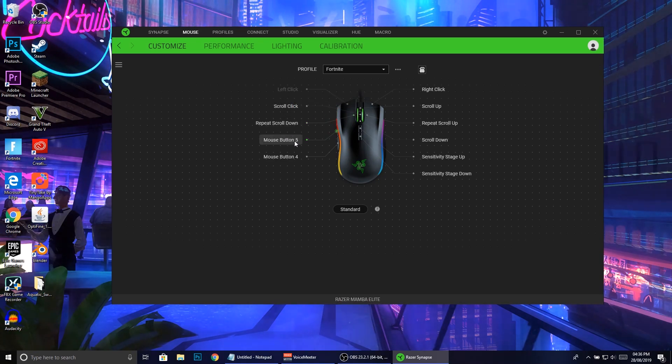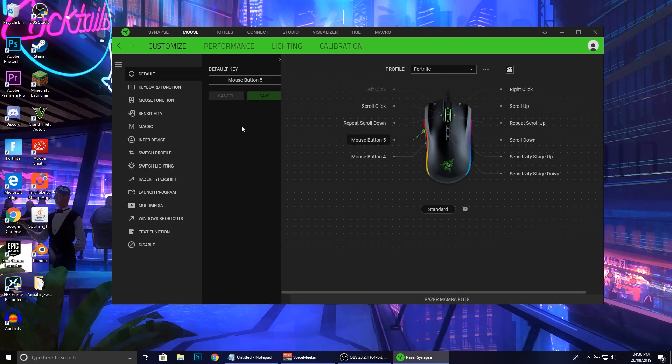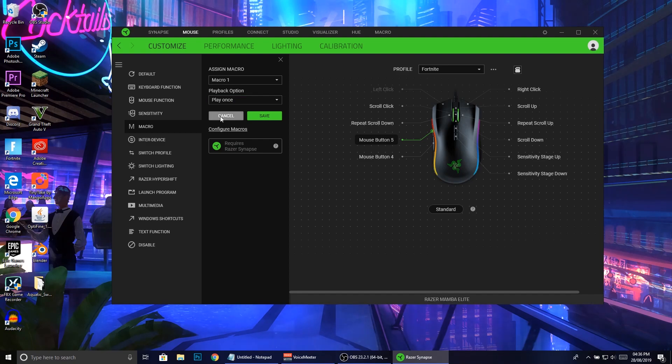Some software actually allows you to change the left click but that would be really annoying because every single time you click it will click like 20 times. So it's better if you program it to one of these programmable buttons - a lot of you probably have these on your mouse. I'm going to use this one here called mouse button 5, I'm going to click onto it and press into macro, and then we're going to create a new macro.